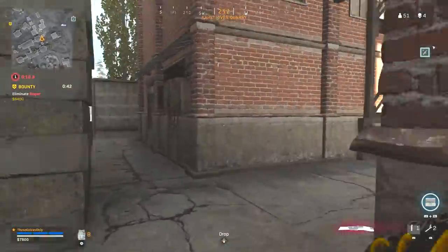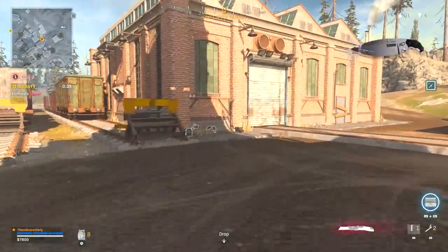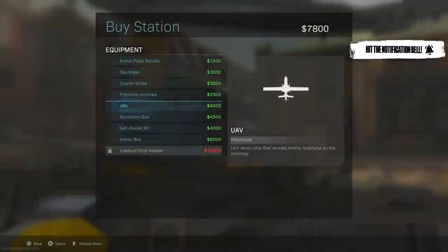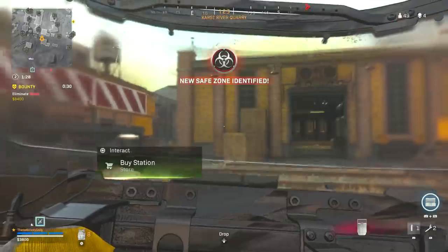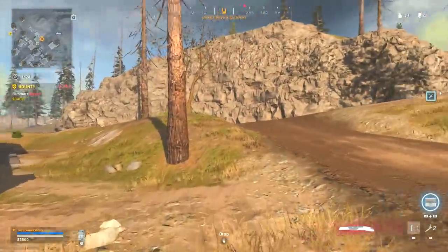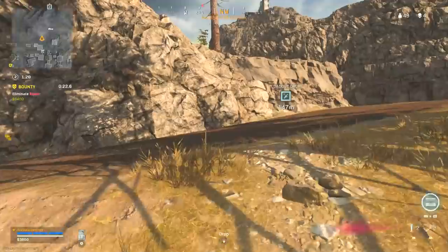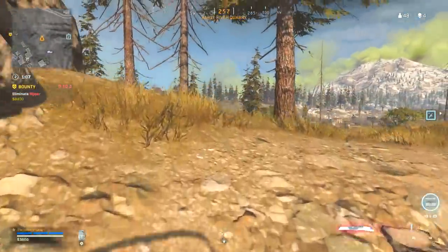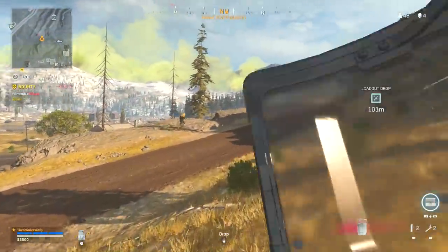Alright, our loadout's over here too. Probably be in the circle. I'm interested to see where this next circle's gonna go though. Well, somebody just got destroyed over here. Wasn't here the last time I came over here. There's a dude all the way over here. We could go for him. I don't see anybody else in quarry, so I think that's our best bet — just to go for this guy. We're gonna have high ground on him, more than likely.